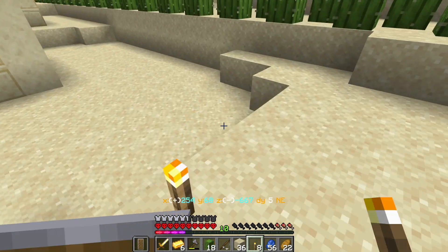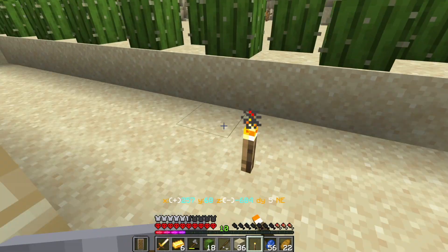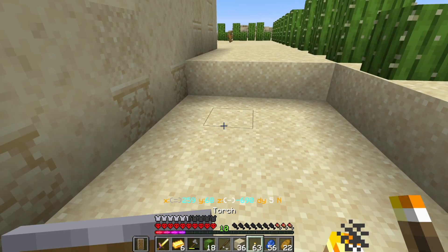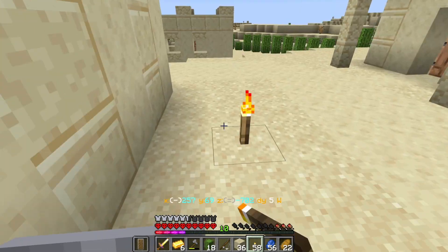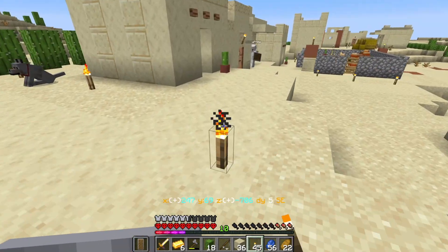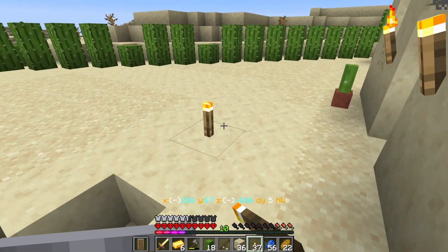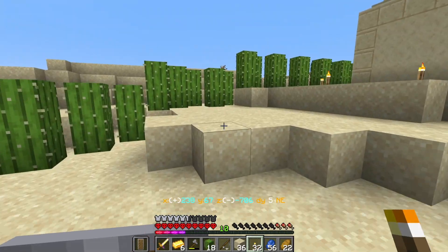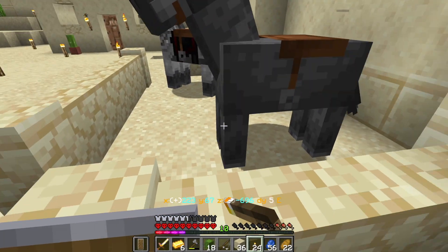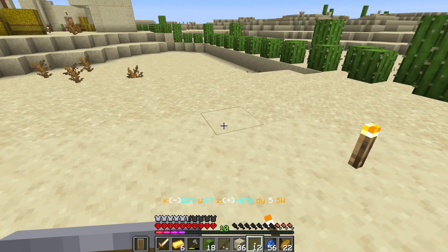I'm gonna take these six emeralds and just trade for arrows immediately. This guy is fortunately not in a boat — there you go, good sir. I have a stack and a half of arrows. I'm actually gonna have to get rid of this water source and move it to a random house. We'll probably need to get up on top of the houses.